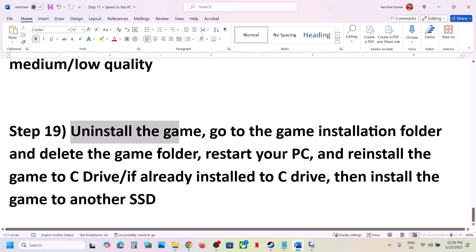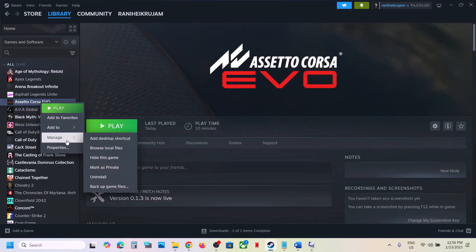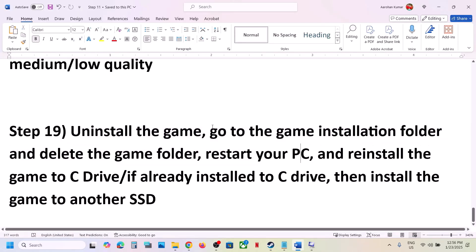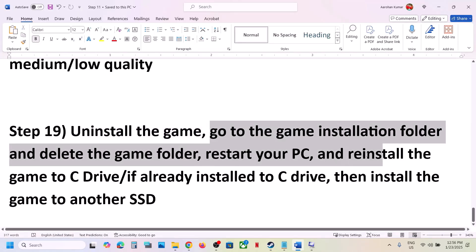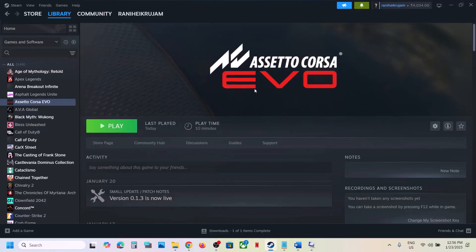The last step is to uninstall and reinstall the game to a different drive. Go to Steam, right-click the game, select Manage, then Uninstall. After uninstalling, go to the game installation folder and delete the game folder. Restart your computer, then install the game to the C drive. If it's already on C drive, try installing to another SSD. One of the steps shown in this video should help you run the game successfully. Thank you for watching — please like the video and subscribe.